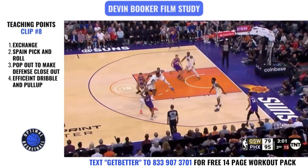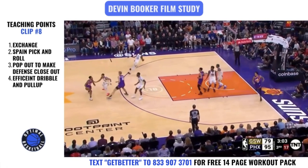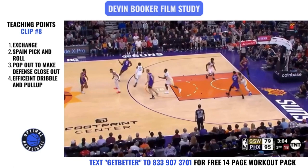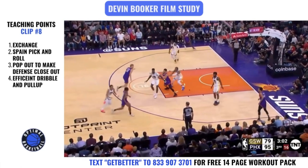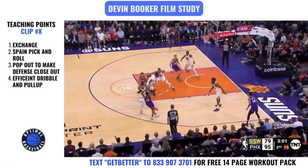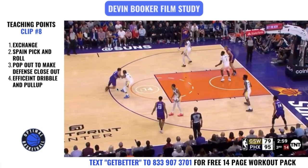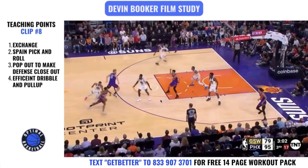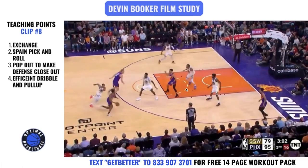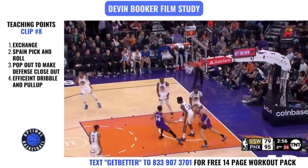Clip number eight — it's an exchange on the baseline into a Spain pick and roll. He pops out to make the defense close out, then has an efficient dribble and pull-up. The Spain pick and roll is when the screener sets the screen and then receives a back screen. So you have the baseline exchange, the Spain pick and roll, and then to prevent a turnover he pops out immediately, catches and faces up, low rip, one or two dribble pull-up — it's still contested but the high elevation and high release gets the shot off. When doing drills, work on setting the back screen, popping out, catching and facing up, low rip, one or two dribble pull-up — those are the fundamentals you need to be drilling.